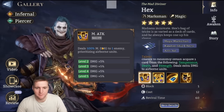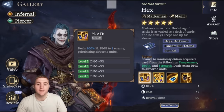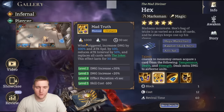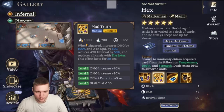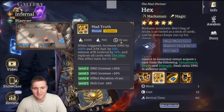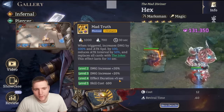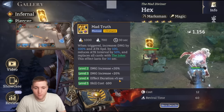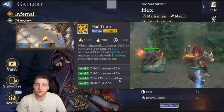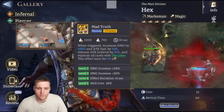His basic attack is 100% damage, prioritizing airborne. It is magic damage and goes to 120%. He does have a pretty strong ultimate called Mad Truth. It is manually activated, starts at 1000 rage cap but goes down to 900 with skill ups, and he starts with 700 rage. The duration starts at 30 seconds up to 35 seconds with free skill ups. When triggered, it increases his damage by 100% up to 140% with two skill ups, attack speed by 100, reduces his attack interval by 50%, and replaces all of his cards with the Joker.